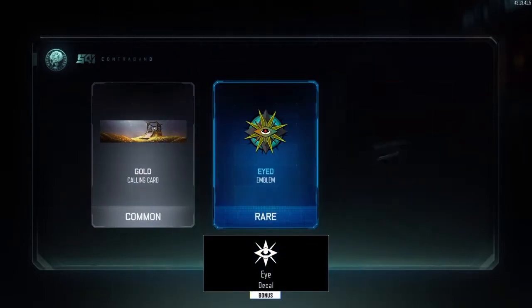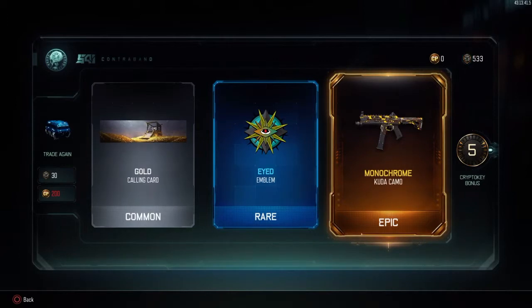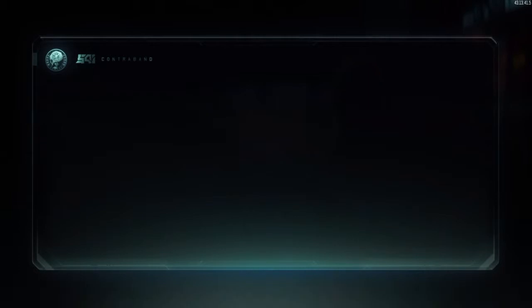We are going to get a calling card, an emblem, and monochrome for the Pharo. I really, really do like that camo. As you guys can see, we are getting a five crypto key bonus, so on to the next supply drop.